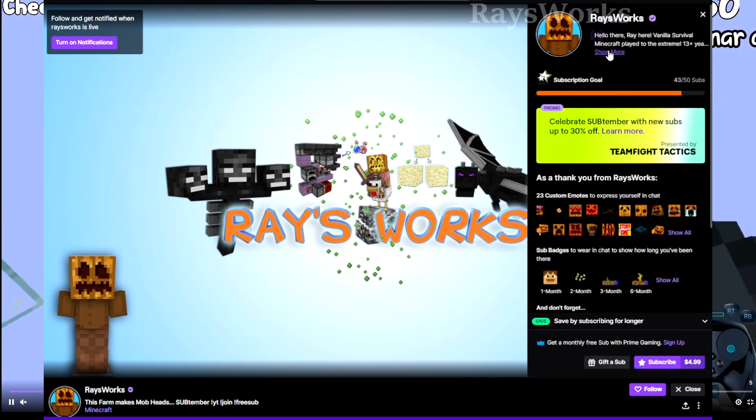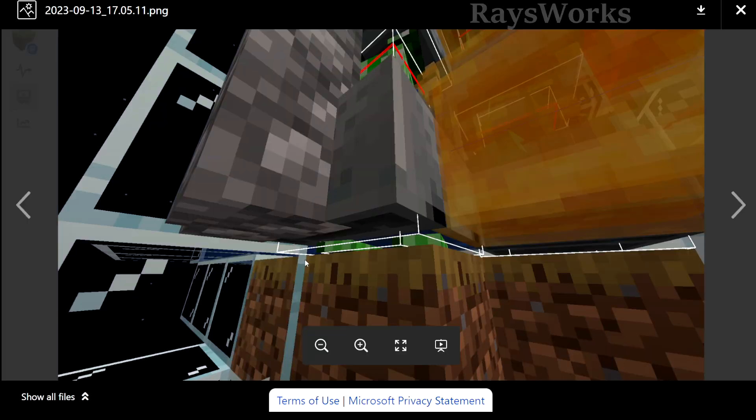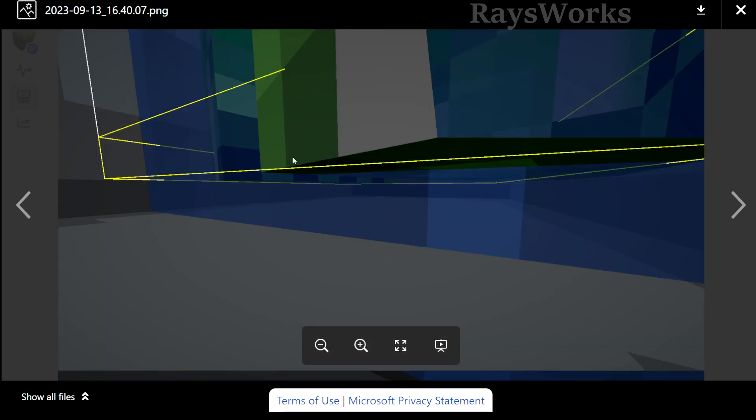Speaking of Twitch streams — if you have Amazon Prime or Twitch Prime, go use your free monthly subscription to help reach the sub goal; Twitch will actually pay out, you just need to remember to renew monthly. Getting back to the mob height issue: before the change, the mob's feet were at the very bottom of the minecart, aligned with the white line at the base. They accidentally moved the mob upward so it's now inside the minecart rather than seated in it.